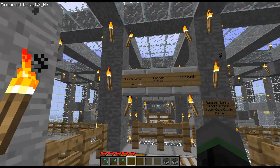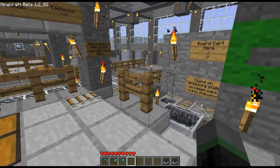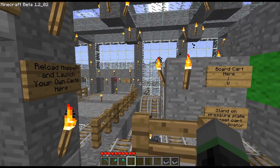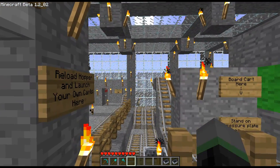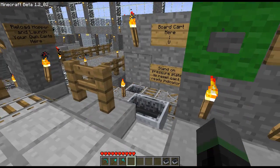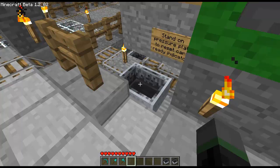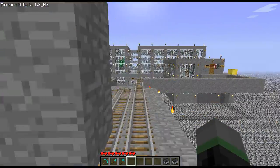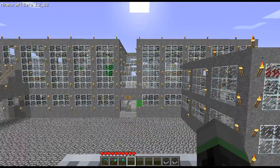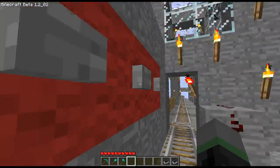We're currently inside the side platform station design on my test world. Now I'm going to board the cart and travel a very short distance to the center platform station, which you can kind of see outside over there. This is just to show any new viewers how carts arrive and depart on my stations. We're about to arrive now — I need to hit a button on the side here.